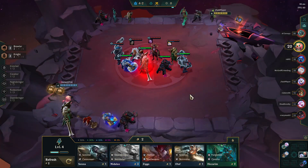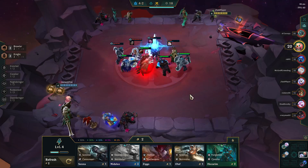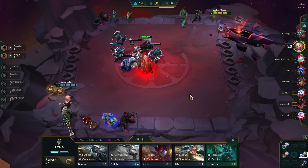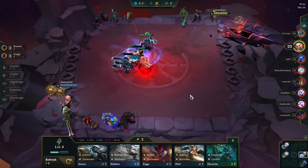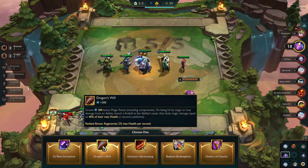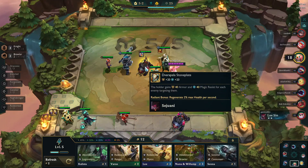If you don't get access to a Sunfire Cape early, another great item is the Dragon's Claw because it is going to do damage back to anyone who uses an ability against you. So not only is it providing magic resist, but it's also doing offensive damage when anyone uses an ability against you. As you can see, this Vladimir gets completely decimated by it. One of the things I like best about this build, especially for newer players, is you just can pick up any tanky item for any tanky character.